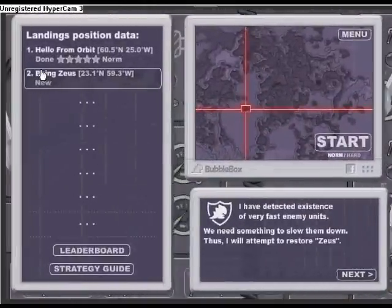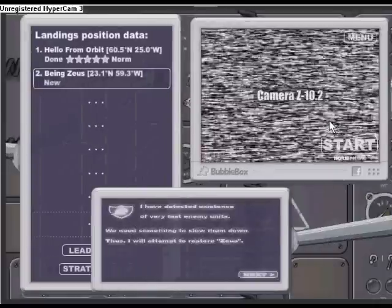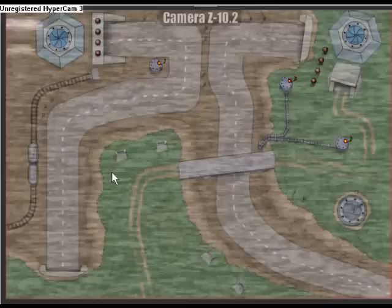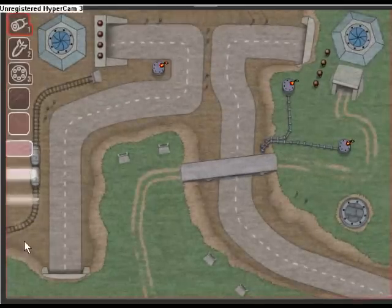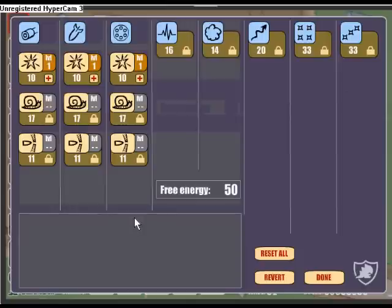I've already started up and beat the first tutorial. As a note for the video, you can do this at whatever part you are in the game, as long as you have money. First things first, go to your Free Energy and open up the menu.